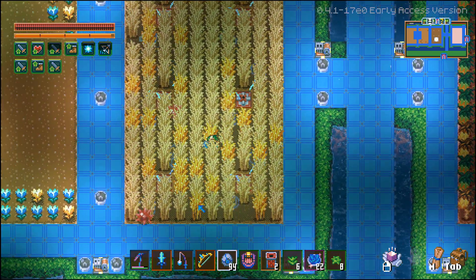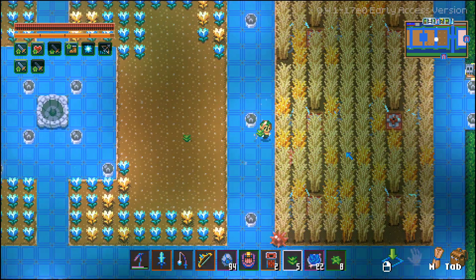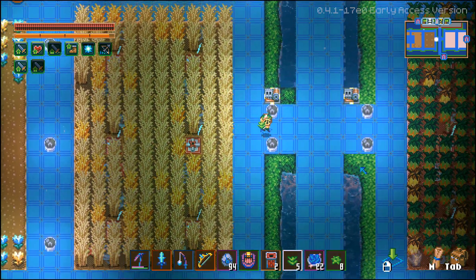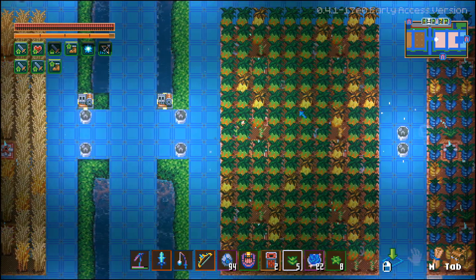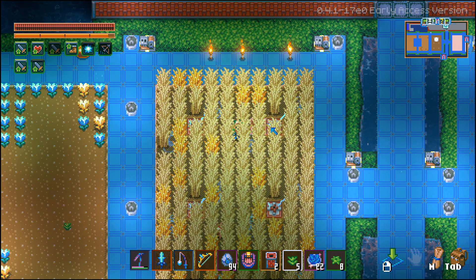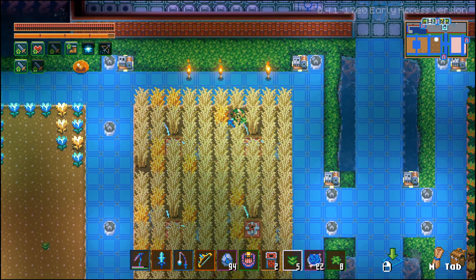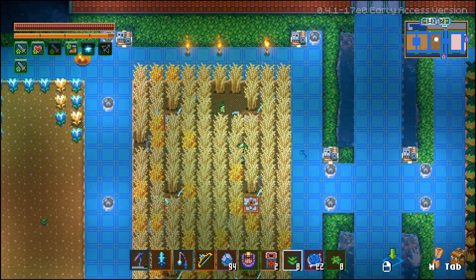Back at base, you can just plant these on normal dirt. Some of the newer plants added with the Sunken Sea update have to be planted on beach sand, but these you can just plant in the dirt. Then you can use sprinklers or a watering can and it'll grow. You just go up there, whack it, harvest some of them, and you're good to go.